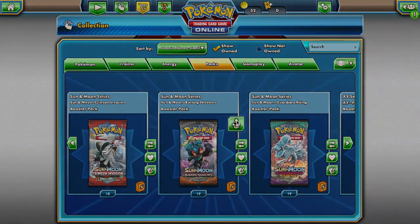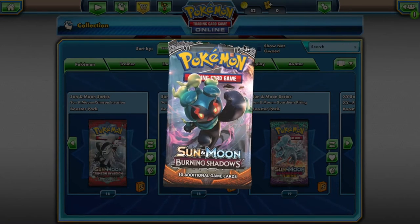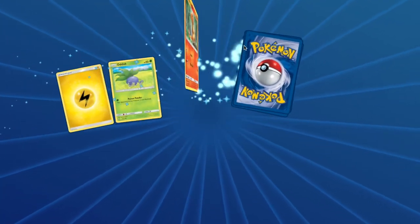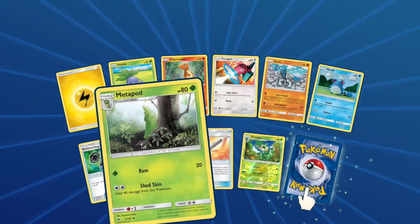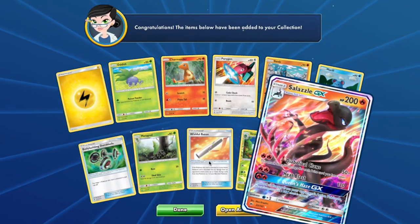For your Burning Shadows pack you will have access to: Oddish, Charmander, Porygon, Salandit, Merill, Metapod, Simisage, and a Salazzle.